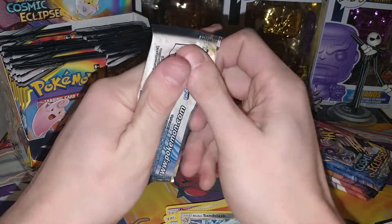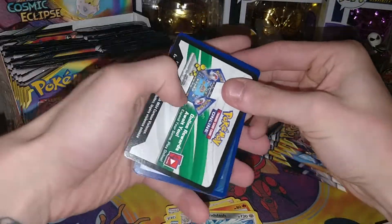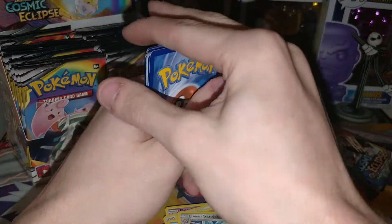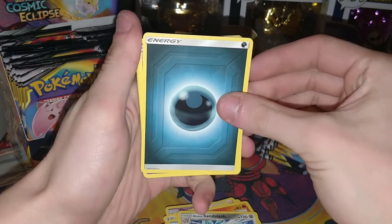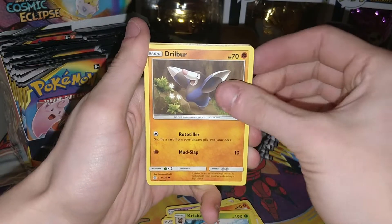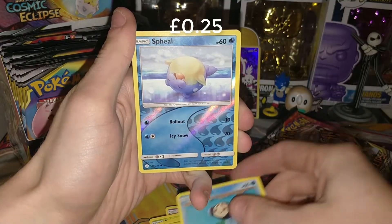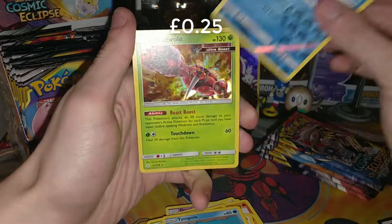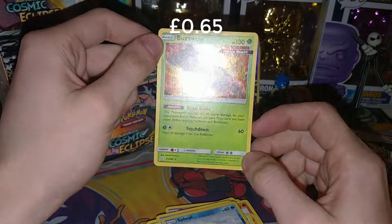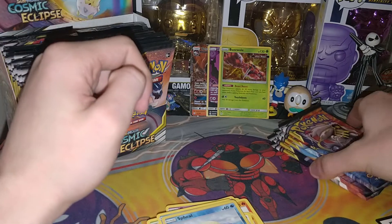Next up we have another Blastoise Piplup pack. Let's see what we can get. So we have a Code Card — feel free to take that and open up a virtual pack of Cosmic Eclipse. We have a Darkness Energy, followed by a Cosmoem, Clay, Kricketune, Drillbur, Tangela, Eevee, a Duskull, a Tympole, a Reverse Spheal, and a Holo Buzzwole! Look at that guy, look at the shine! So far we're doing really well — four packs in and three pretty good ones.